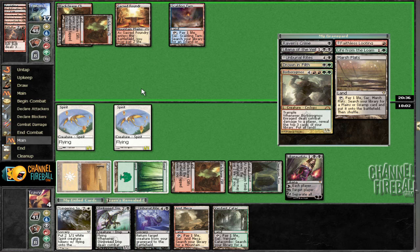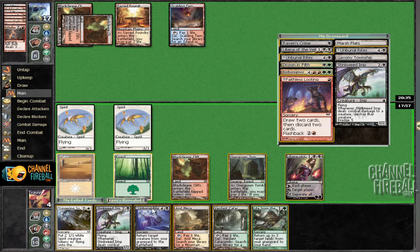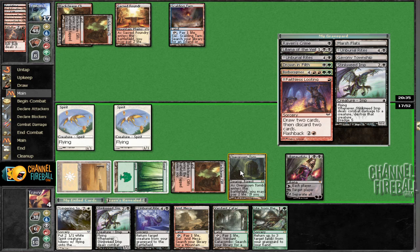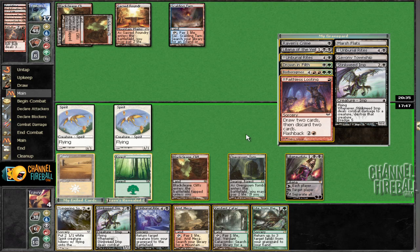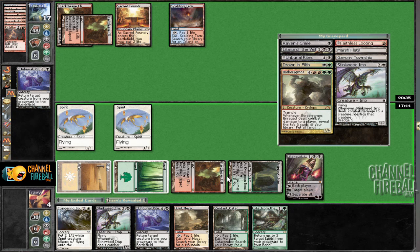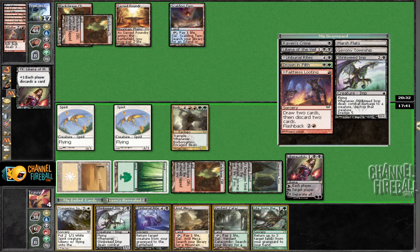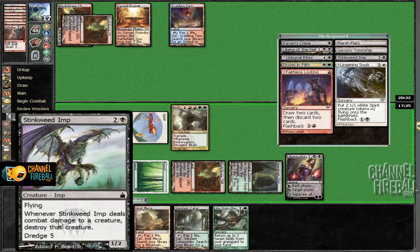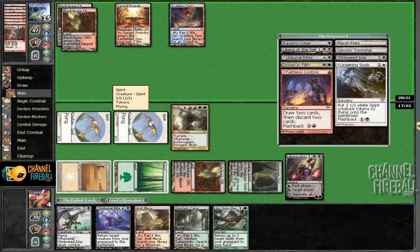Black Clefts. Our opponent should be able to get one more turn as we can Unburial Rites Borborygmos, but we can't get a kill yet. Wait — I'm casting Unburial Rites for Borborygmos. It's going to take probably a Boros Charm to kill us. Otherwise, I don't really see it happening for our opponent. We're going to board in our Pyroclasms for sure. I should have just discarded the Stinkweed Imp. Boros Charm or we get another game.